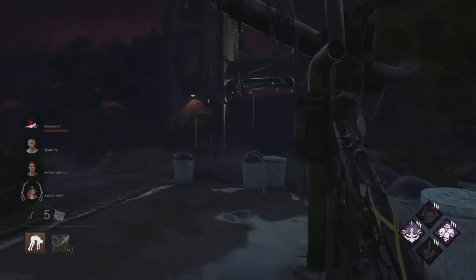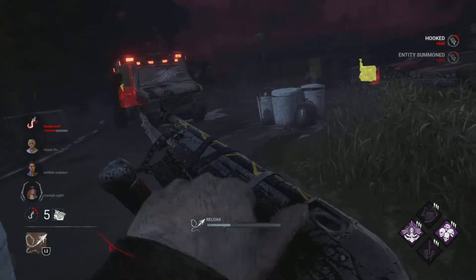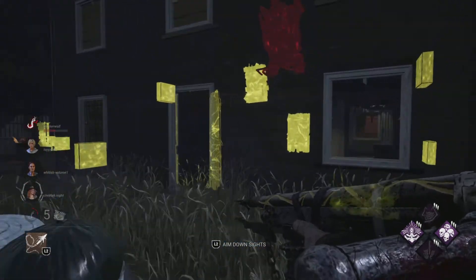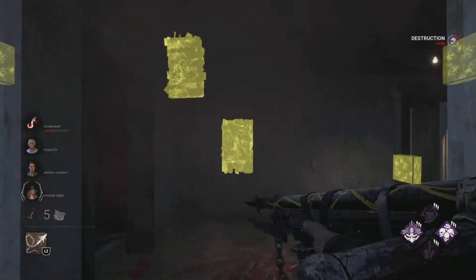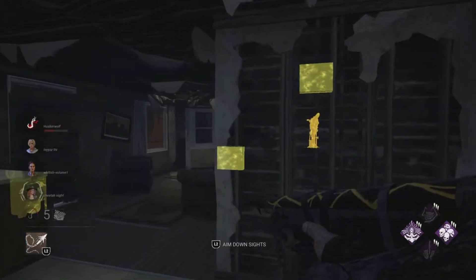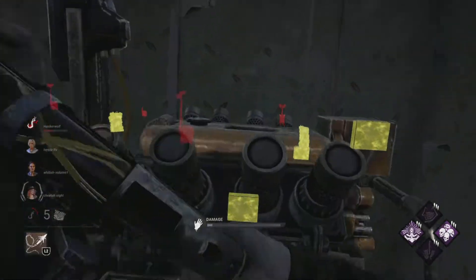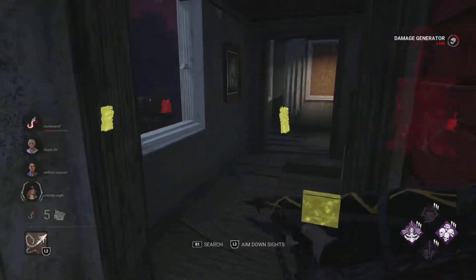For her power, it could involve pools or puddles of water scattered around the map. She can either teleport to these pools or puddles, kind of like Hag, but what makes this different is — and this is going to sound crazy — when she activates her ability, she spawns a fake gen. It's not a real gen. If a survivor is working on this fake gen, the Siren can teleport to her illusion and gets notified, kind of like whenever a survivor messes up a gen.